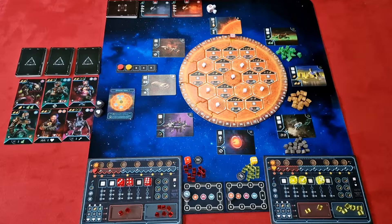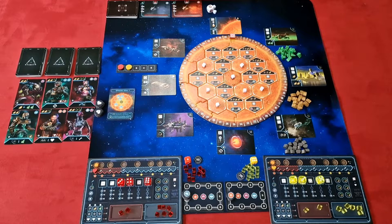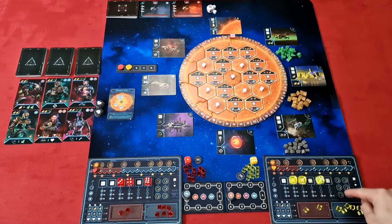These drones are in one of three states: they could be in reserve off to the side, inactive in the red area of your player board, or active if in the blue area. The components are really nice — from the artwork on the cards, especially the crew which are awesome, to the huge Solar Sphere and the player board with indented areas to store your items.